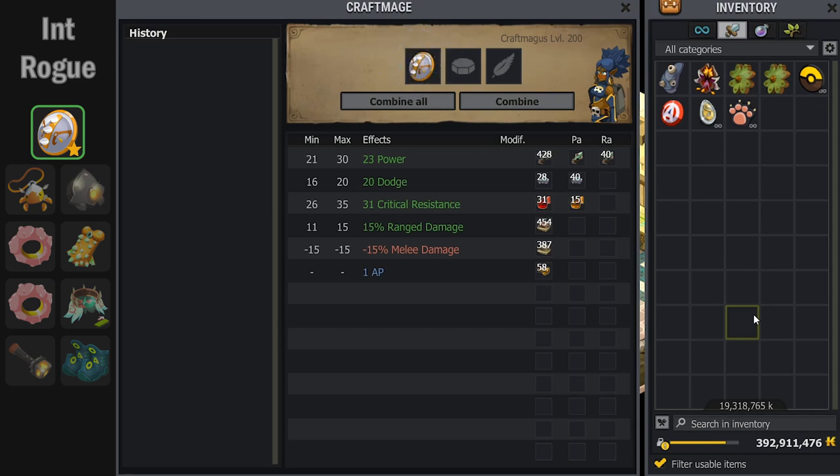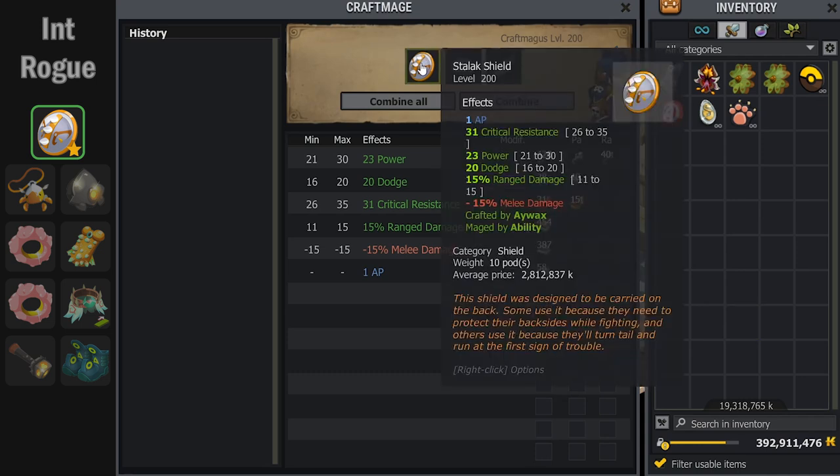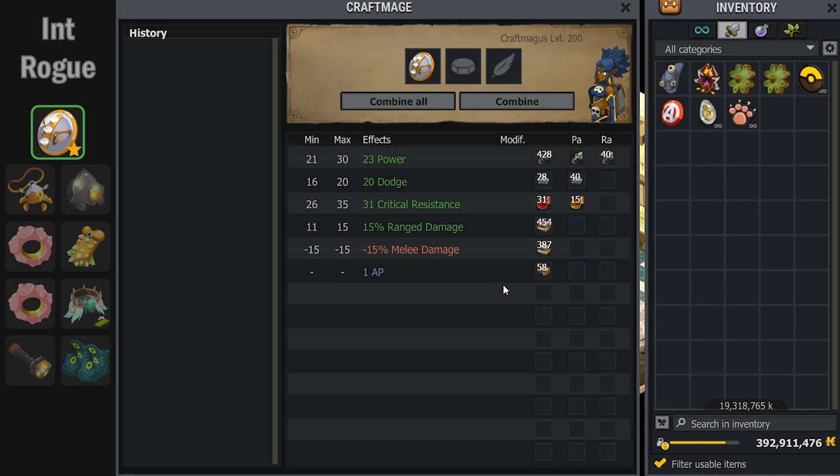For this Stalic Shield I do not have the footage of me maging it, because this shield is actually three years old. This was for the original PVM team, which was a team of eight — I made this for the Eleotrope. You can see that I did mage it; it has 'maged by Ability' on it. The stats are pretty decent. It's really good that I have 20 dodge, because the Rogue as of right now is not wearing an Ebony Dofus which gives dodge, so hopefully I'll be able to dodge at least the lower tier of mobs with this amount.